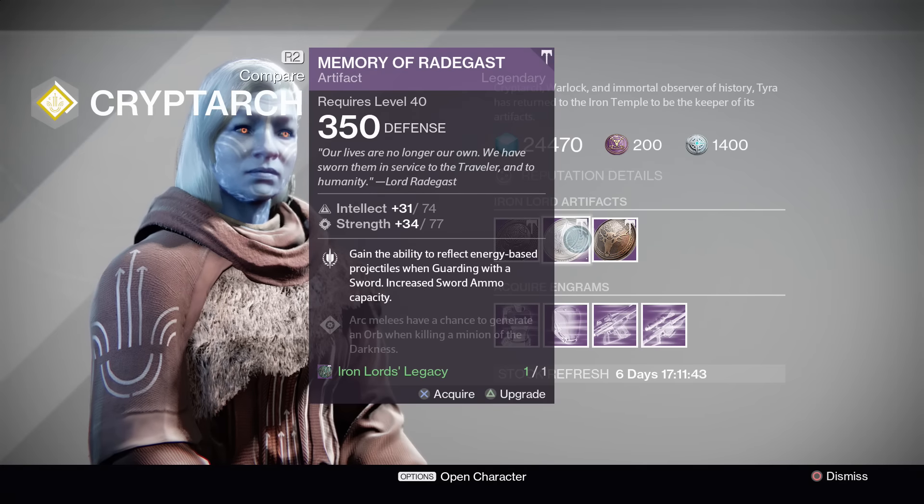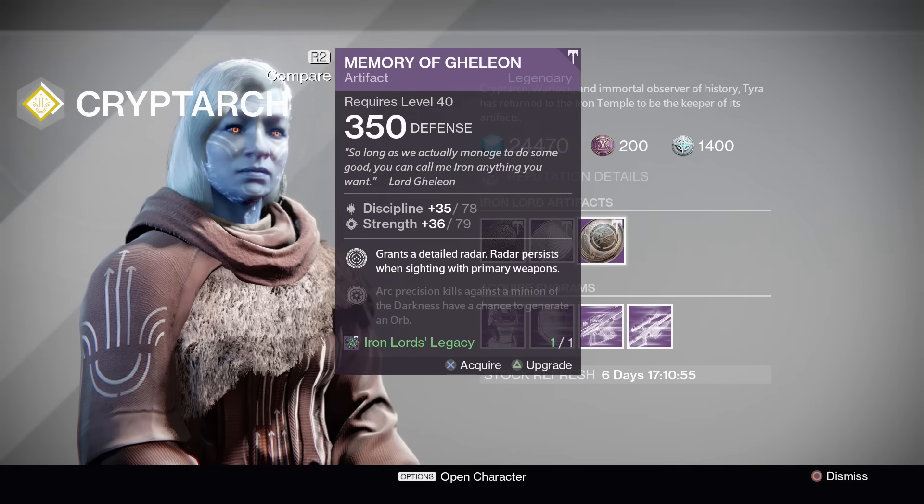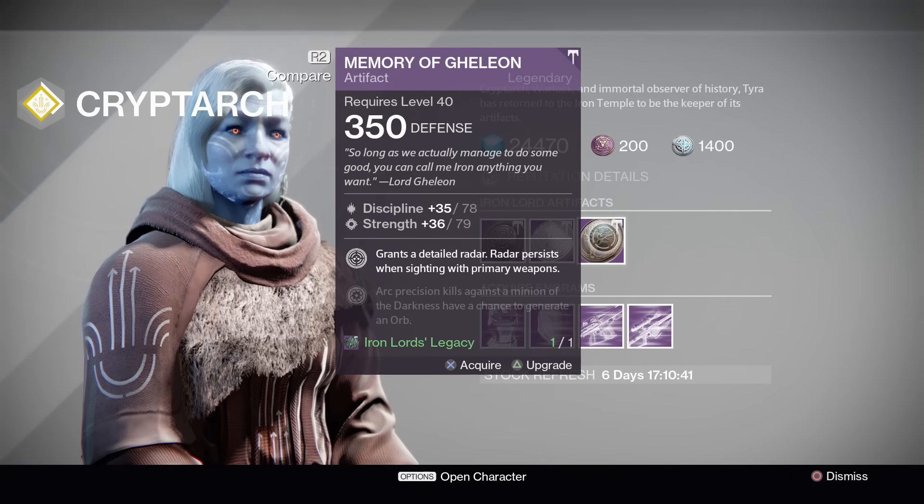Last up is the Memory of Gheleon with a Discipline and Strength roll — by far one of my favorite artifacts. It gives you a detailed radar that persists when aiming down sights with your primary weapons, essentially combining Third Eye with the Hunter's Keen Scout ability. If you don't already have the Memory of Gheleon, the Discipline and Strength roll is excellent — especially for a Nightstalker Hunter who already wants to run Discipline and Strength. Highly recommend doing Teyra Karn's bounty to get this one.